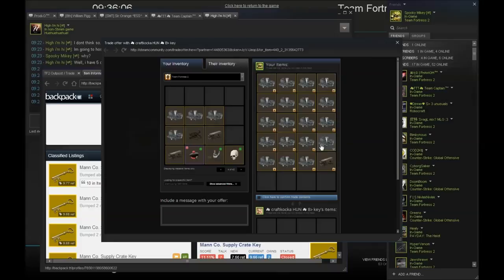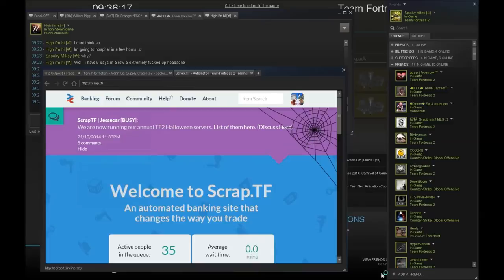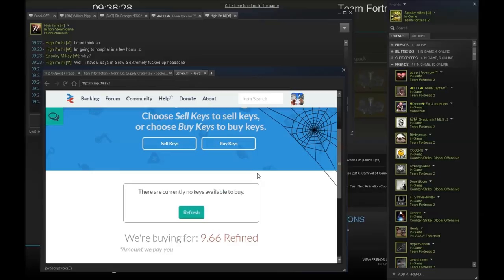Let's do it with scrap.tf because it's a lot easier and they work out the metal for me. Why are there no keys? Anyway, I'll get keys later — to the next trade.